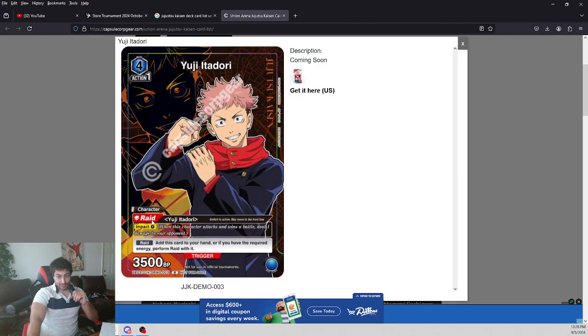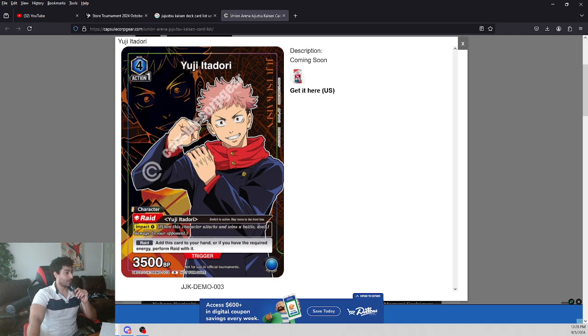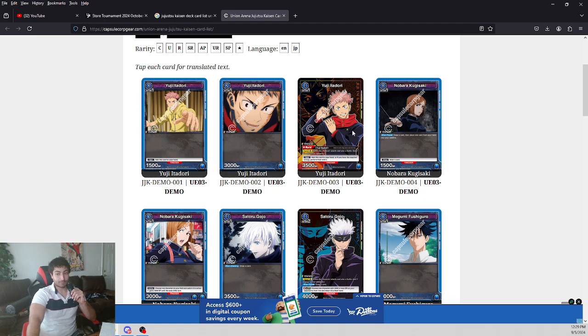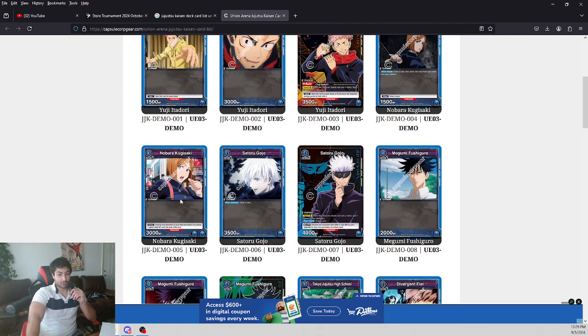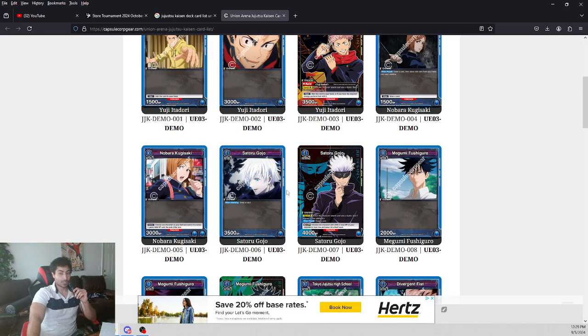Here's the Yuji Itadori — it does have impact, which is very strong. The only problem is its impact is not gonna be very effective with 3,500 BP. There is potential to boost your BP power, but holding at 3,500 is actually very weak. Anything played at four or five cost can really shut this down, so it's unfortunately not that strong for energy generation. Still, you get impact — in my opinion the strongest ability in the game. Here's the three-cost two-energy with 3,000 BP, a stable card we've seen in other Union Arena decks.